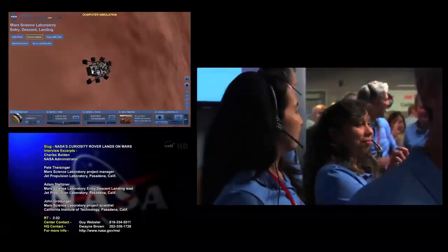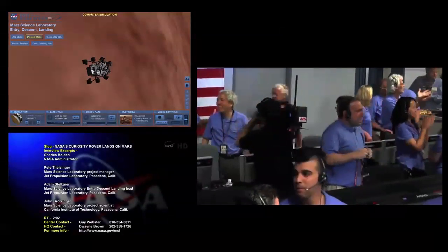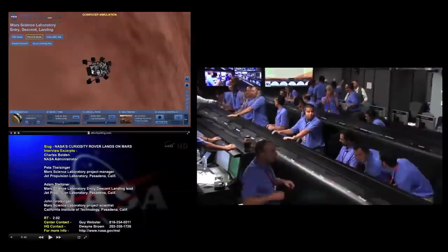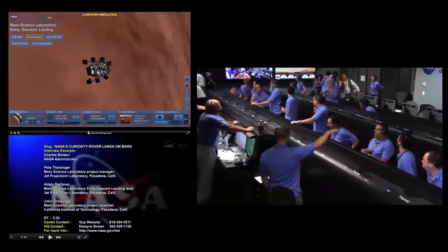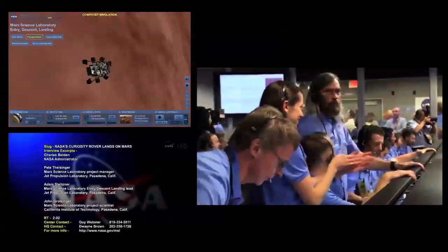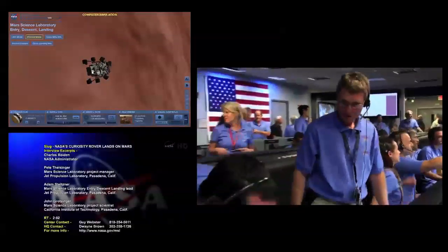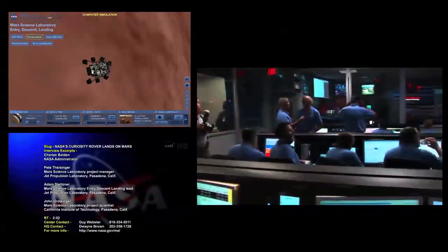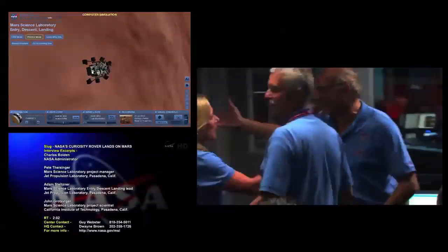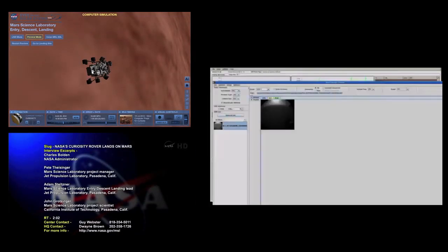Flight, all images are starting to come down. We've got images coming down, folks. Standing by for images — we're seeing thumbnails coming down. Odyssey data is still strong. Odyssey data is very strong. Odyssey is nice and high in the sky. Thumbnails are complete. We've got thumbnails. Download is complete.